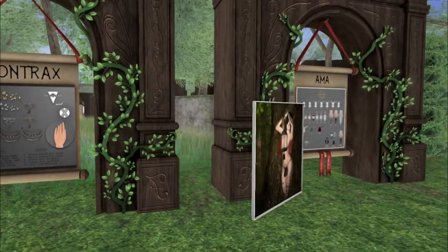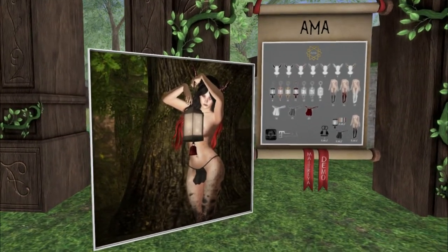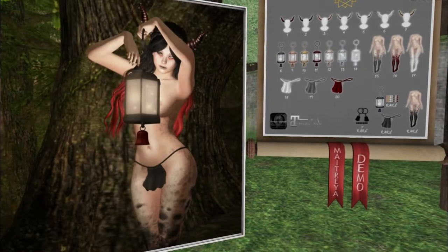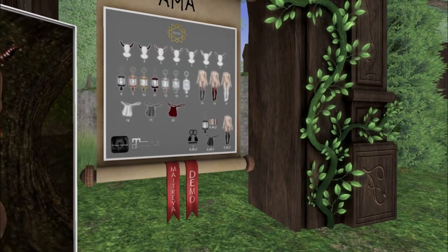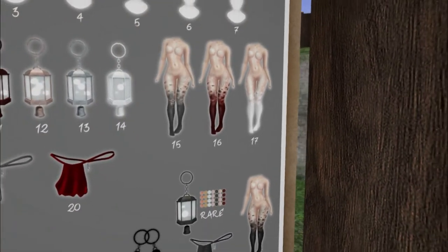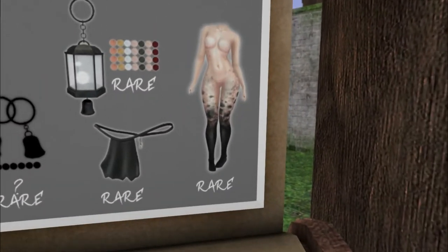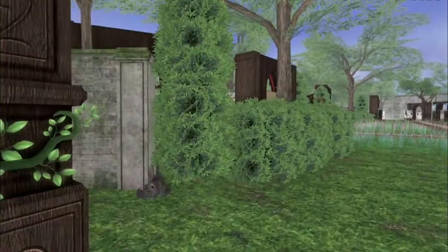We have Ama. These lanterns are in it too — look how pretty those are. Little fairy lights. I love them. And it looks like there are tattoos too. There's four colors for the tattoos: black, red, white, and then this is the rare — it's like gray. Look how pretty that is.